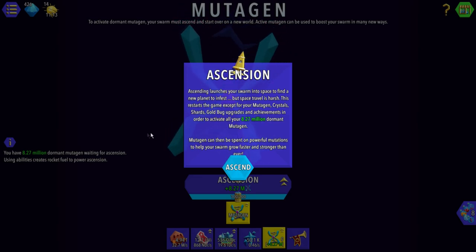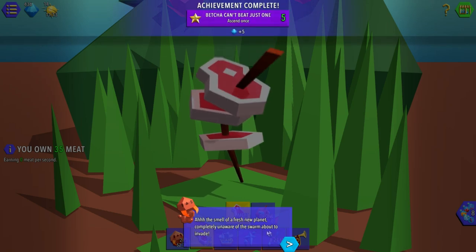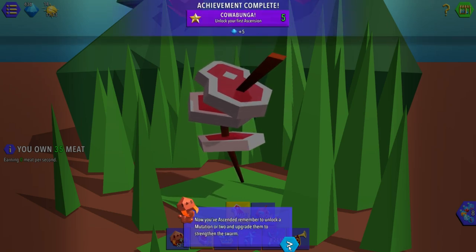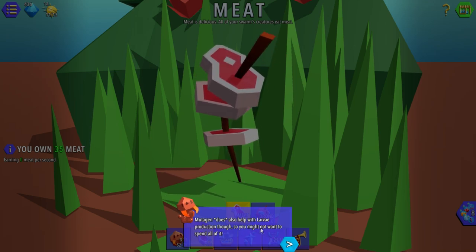Mutagen alone will also just produce extra larvae per second, so we're going to be saving a bank of them. I just want to first land on the new planet — completely unaware about the Swarm that's about to invade. Now we've ascended. Remember to lock mutagen or two in the upgrades. Mutagen does also help with larva production, so yeah, we've got to keep some of it.